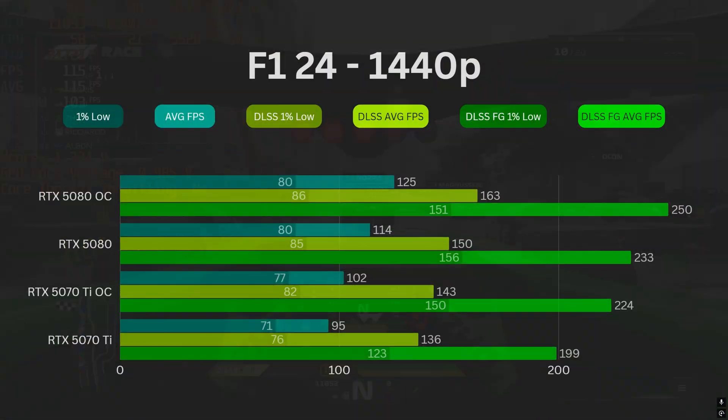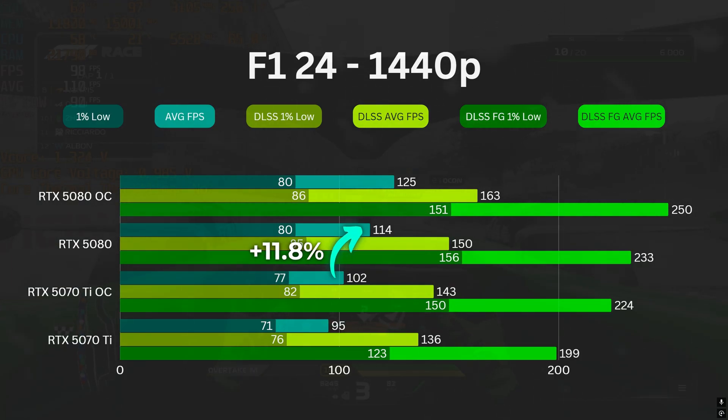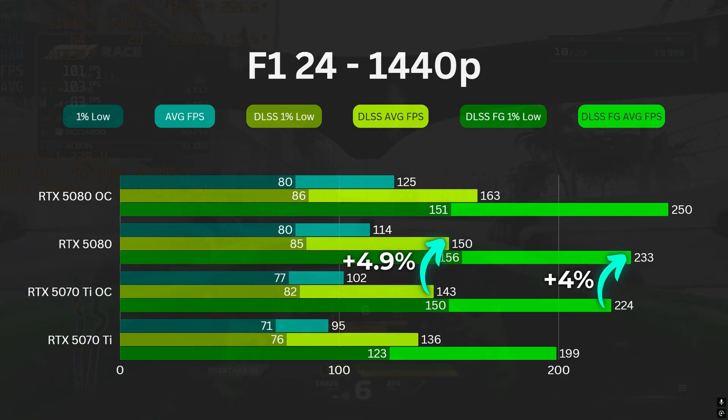In F1 24, the 5070 Ti OC is able to run at 102 FPS on average in native 1440p, which is about 11.8% behind the 5080 — still much smaller than the 20% gap before overclocking. After enabling DLSS quality, the gap narrows down to around 4.9%, and with Frame Gen it further reduces to just 4%.